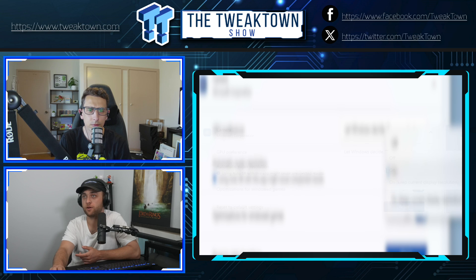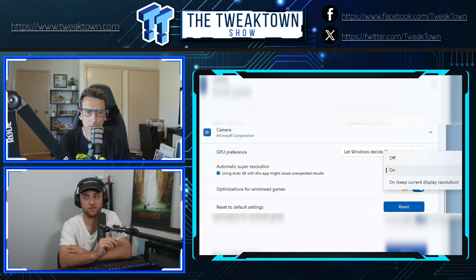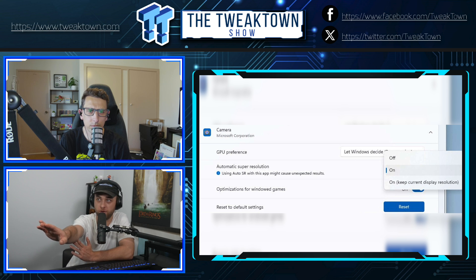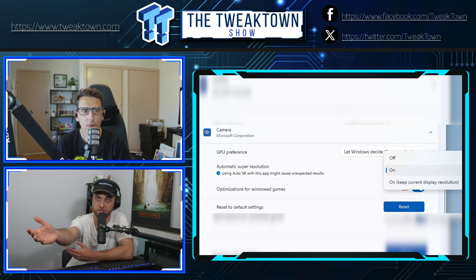Looking at the next image from the tweet, you can actually add super resolution to specific applications — it doesn't have to be system-wide. You can go to your GPU preferences for an individual app and turn on Automatic Super Resolution. There's a note: 'Using Auto SR with this app might cause unexpected results,' which is just a beta warning. You can also see more optimization options, so you can go through individual apps.